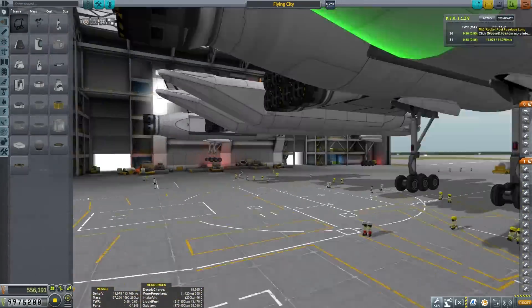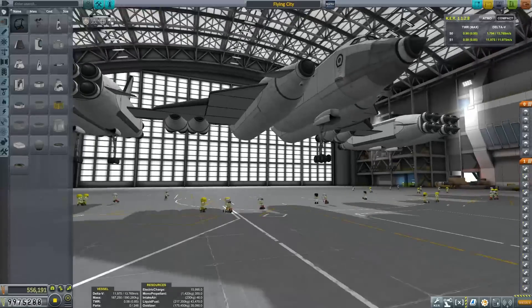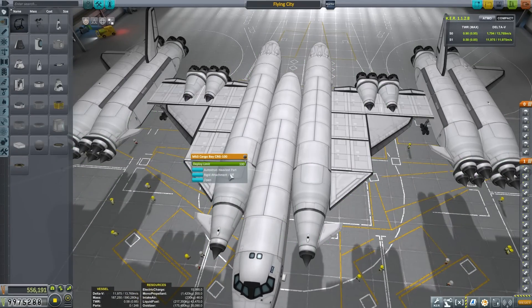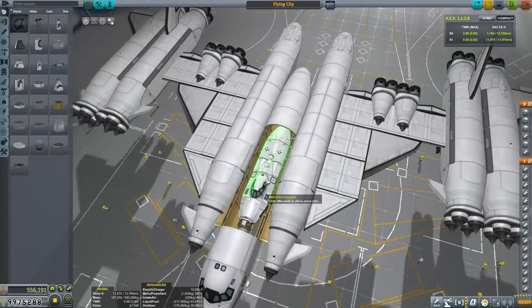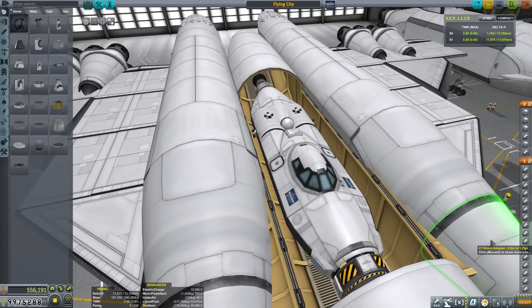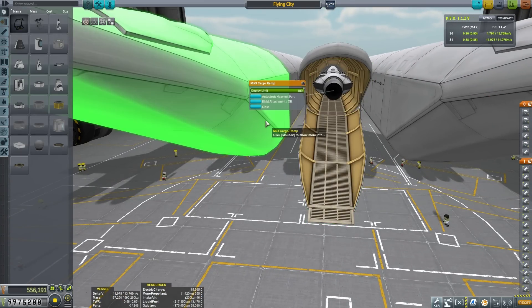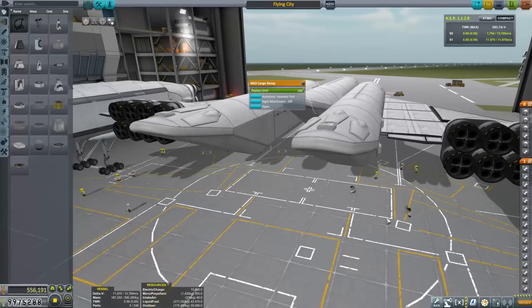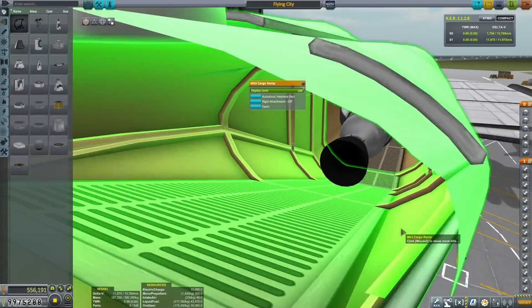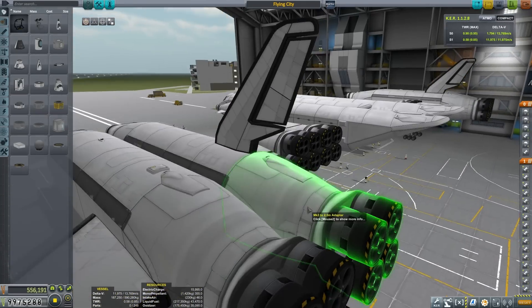We're going to do an SSTO — the only difference being that this SSTO is a space plane, which is something much more suited probably to Mark Thrym or Matt Lowen, but I'm going to give it a damn good crack anyway. As cargo in all three of these massive cargo bays, we have these submarine-y type looking vessels. These are just remotely controlled probes basically, and we can use these to pick up our Kerbals.